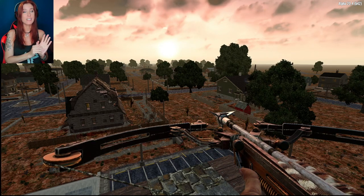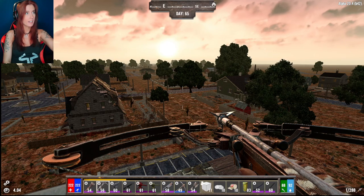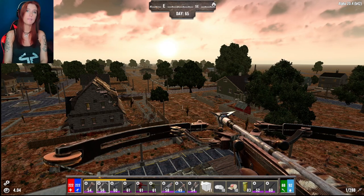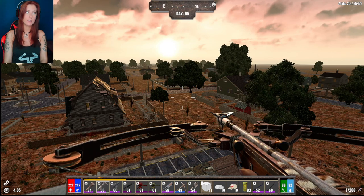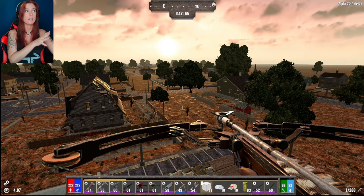Hello everybody, welcome back to 7 Days to Die. We're in the Darkness Falls mod. We are on day 65 of the Get Right series. Today we're going to be trying something a little bit different, geared towards getting into the wasteland.